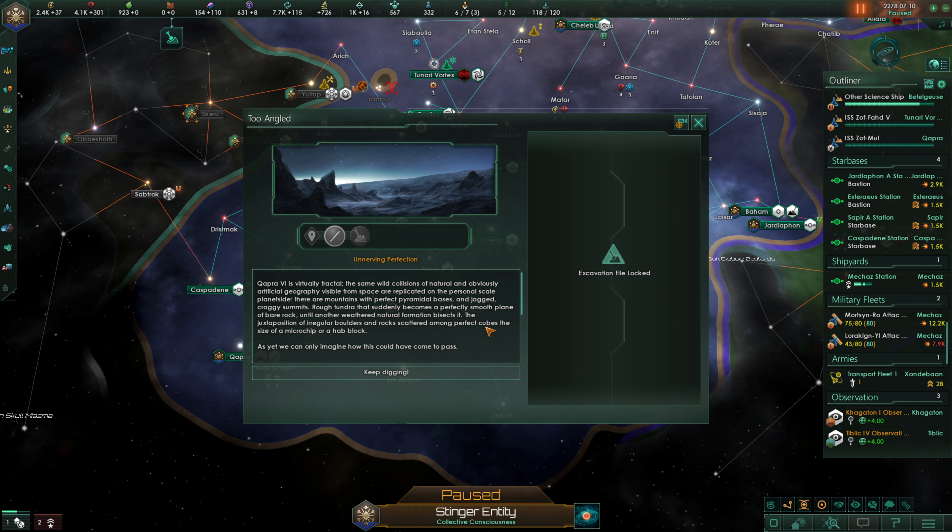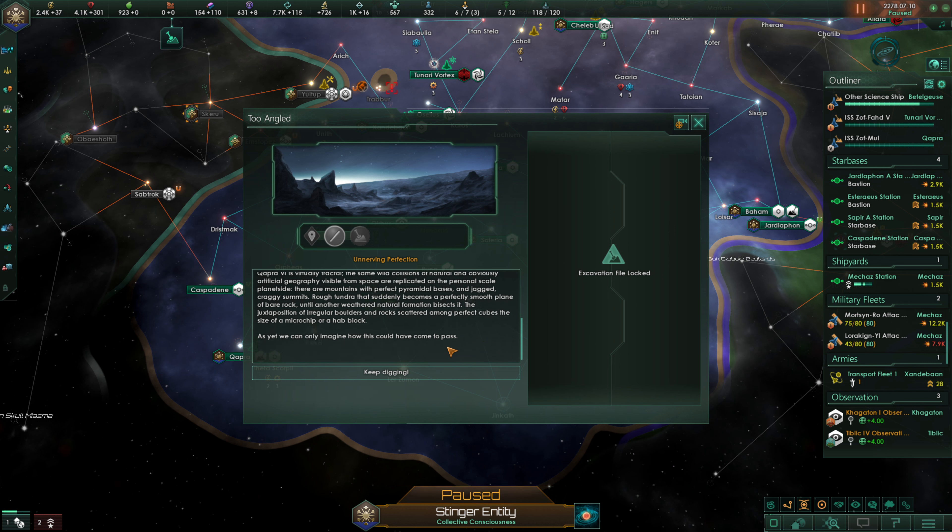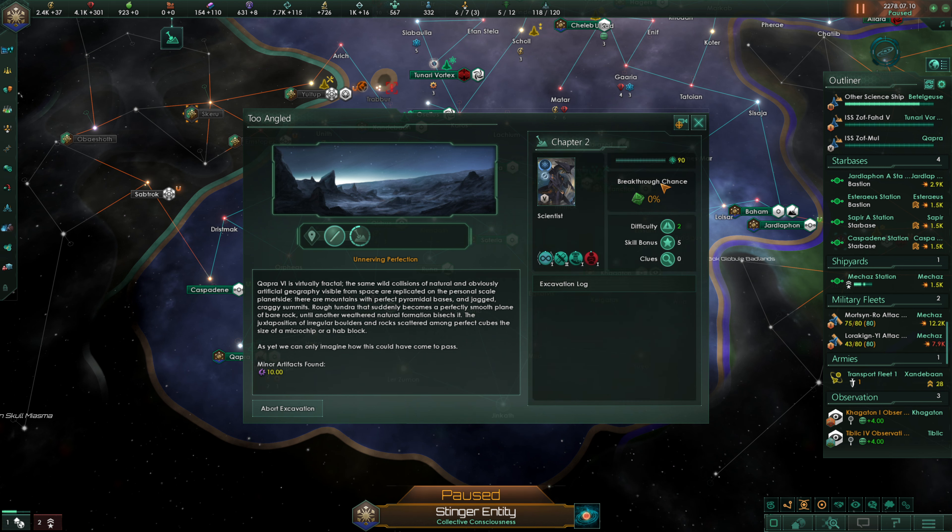Capra 6 is virtually fractal — the same wild collisions of natural and artificial geography visible from space are replicated on the personal-scale planet side. There are mountains with perfect pyramidal bases and jagged craggy summits, and rough tundra that suddenly becomes a perfectly smooth plain of bare rock, with irregular borders and rocks scattered among perfect cubes. As yet, we can only imagine how this came to pass. We'll keep digging.